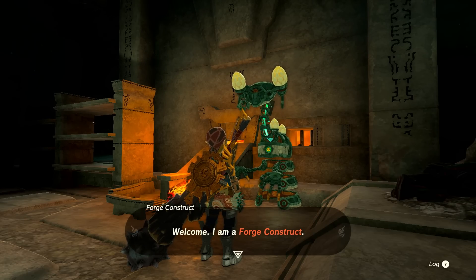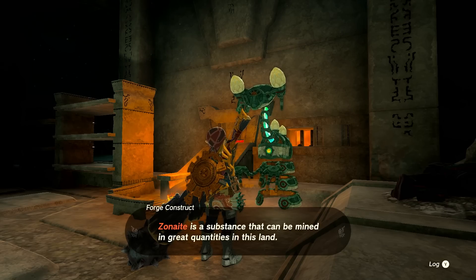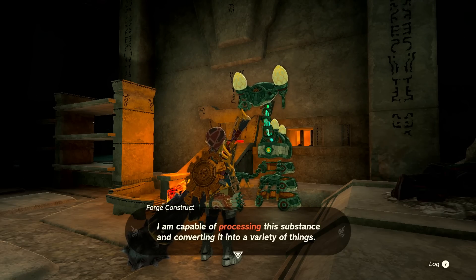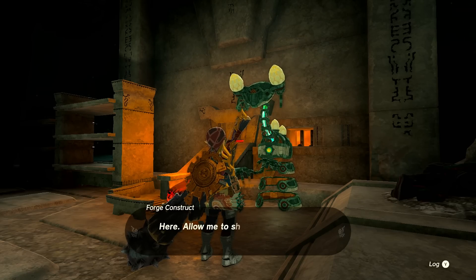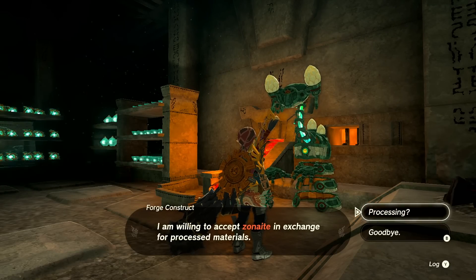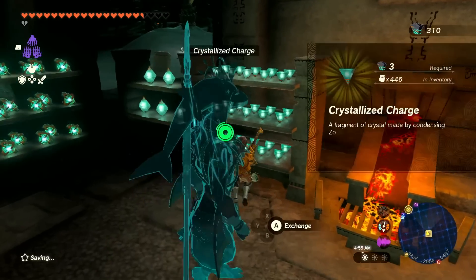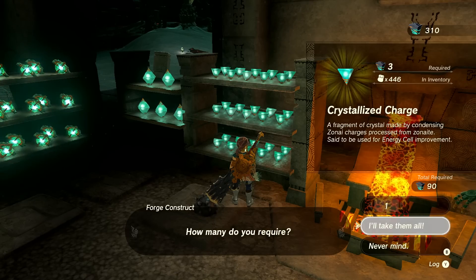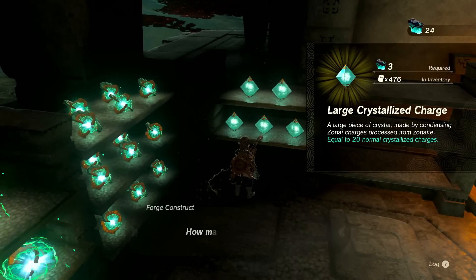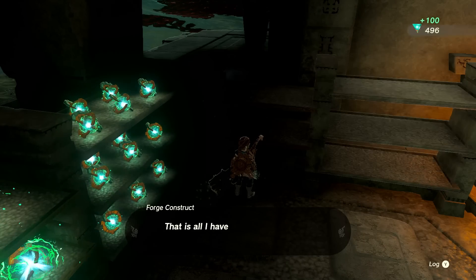Authorizer verified. 'Welcome — I am a Forge Construct. I process Zonite here into other materials. Zonite is a substance that can be mined in great quantities in this land — I am capable of processing it into a variety of things. These are materials processed from the ore. I'm willing to accept Zonite in exchange for processed materials.' We know all about that so let's just keep going and get as many as we can. I'll take them all — for 90 Zonite. And then these super large pieces — require 15, which I have. Fantastic!